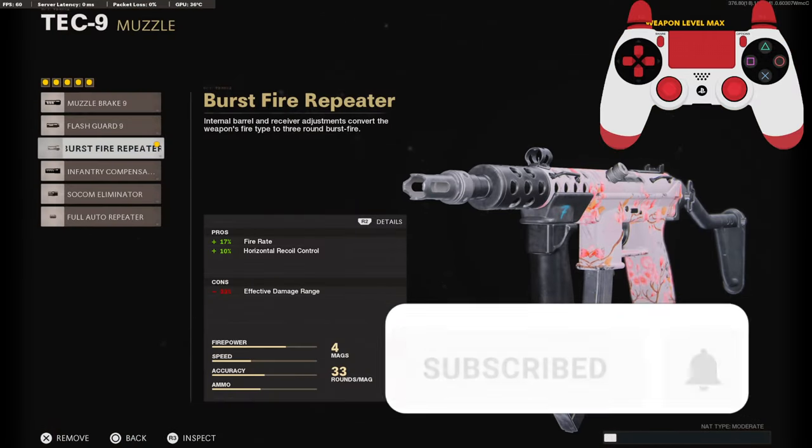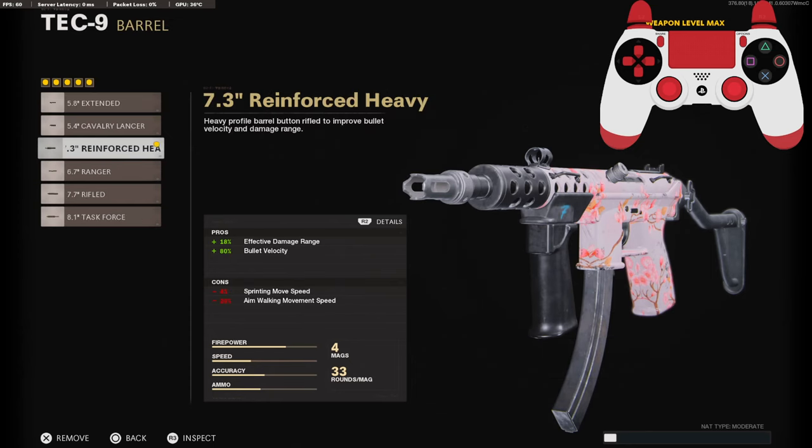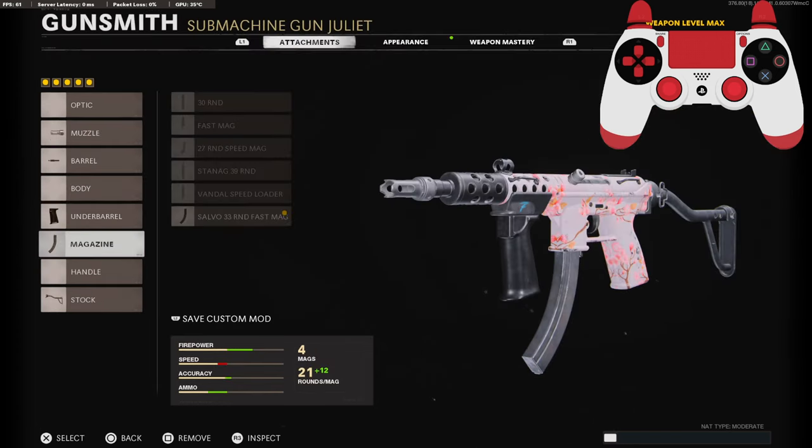For the first attachment you're going to need the burst fire repeater for the 17 added to your fire rate and 10 added to your horizontal recoil control. On the barrel we're going to be running the 7.3 Reinforced Heavy for the effective damage range and bullet velocity. The under barrel you're going to need to put on the Field Agent Foregrip for the vertical recoil control and horizontal recoil control.